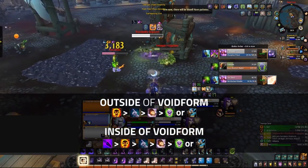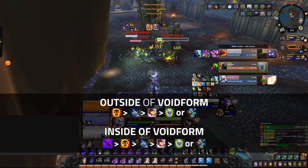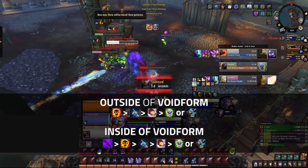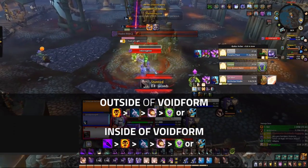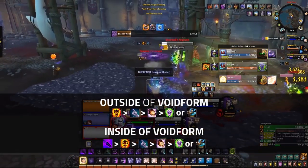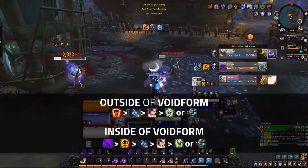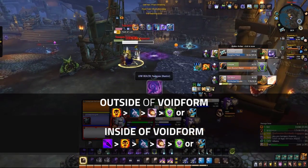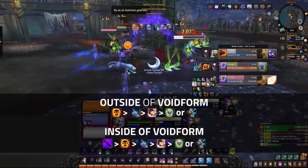A simplified priority rotation would be this. Outside of Void Form, make sure that you have all your dots on the targets that you are focusing, then Mind Blast off cooldown and also when you have a proc. As a filler, use either Dispel Magic if your target has a buff worth purging, or Mind Flay if they do not. Inside of Void Form, you change this priority by simply putting Void Bolt as number 1.